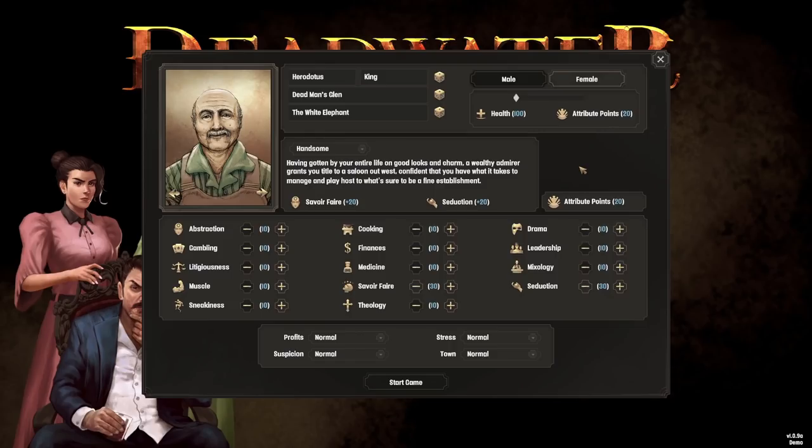The first thing we need to do is set up our character. There's quite a lot going on with character creation. You can choose to play as male or female, then do some renaming. The two top boxes are your character's name, the middle box is the settlement name, and the bottom box is the saloon name. Then you pick a trait like handsome, calm, captivating, compassionate, devious, analytical, or daring. You also have attribute points to spend on things like gambling, cooking, seduction, and theology.